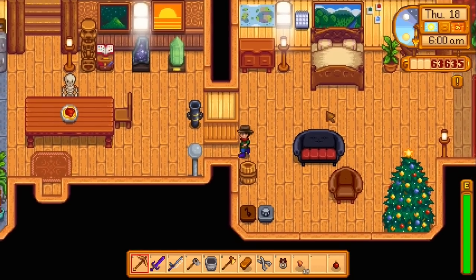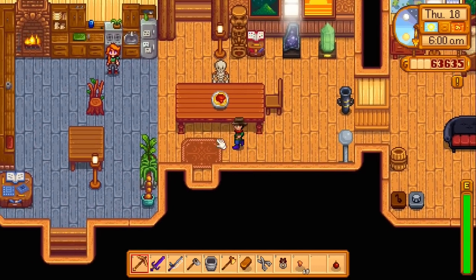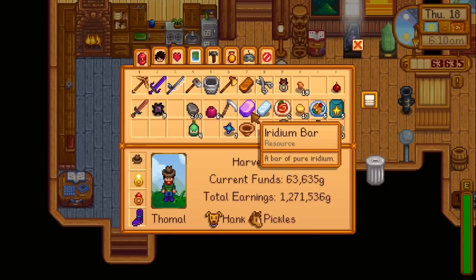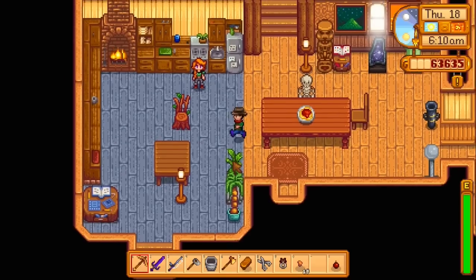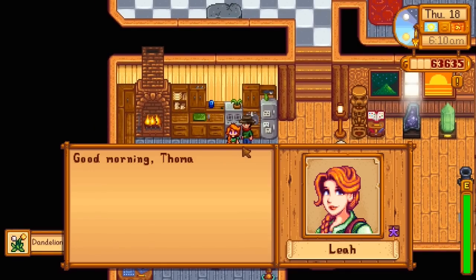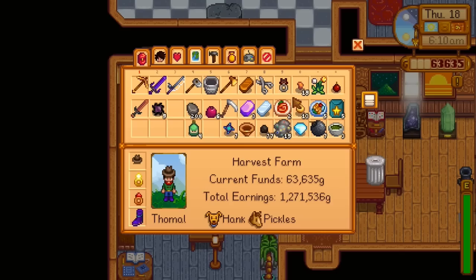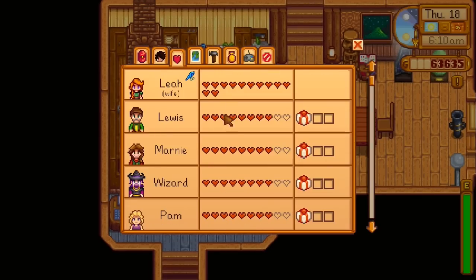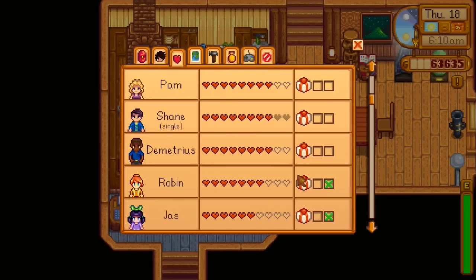Welcome back to Let's Play Stardew Valley. In this episode I need to clear up my inventory — it's a bit messy. Why am I carrying my iridium with me? I just made those, we should put them away. Oh, a dandelion. Who should we be befriending right now? Robin is still near eight hearts — she likes goat cheese, so we'll probably start saving that for her.